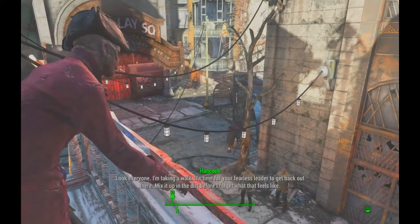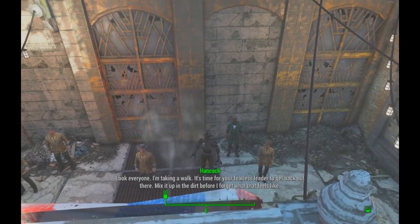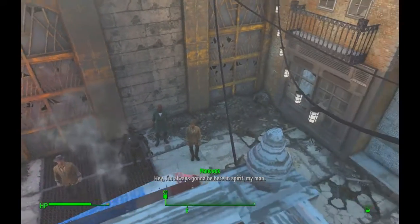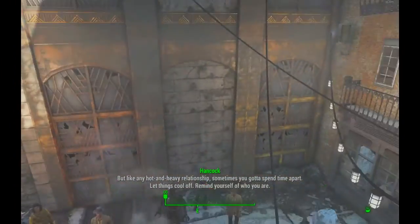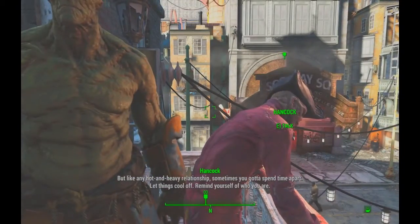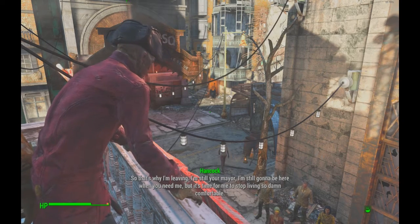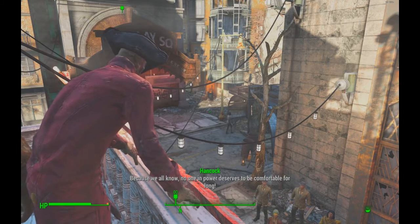Hancock's speech: 'Everyone, I'm taking a walk. It's time for your fearless leader to get back out there and mix it up in the dirt before I forget what that feels like.' The community protests: 'You can't leave, Hancock. We need you.' He responds: 'I'm always gonna be here in spirit. Good Neighbor and I, we've got a connection. No one in power deserves to be comfortable for long.'